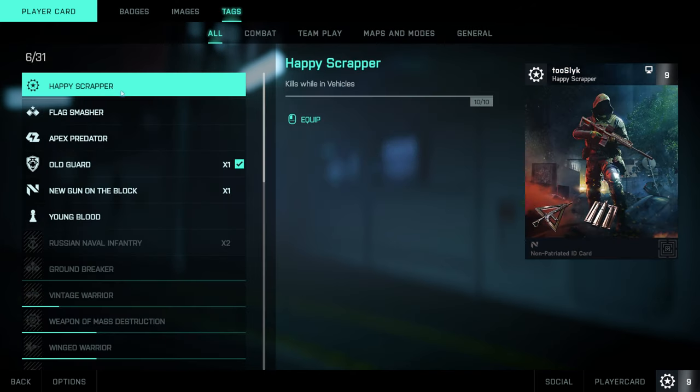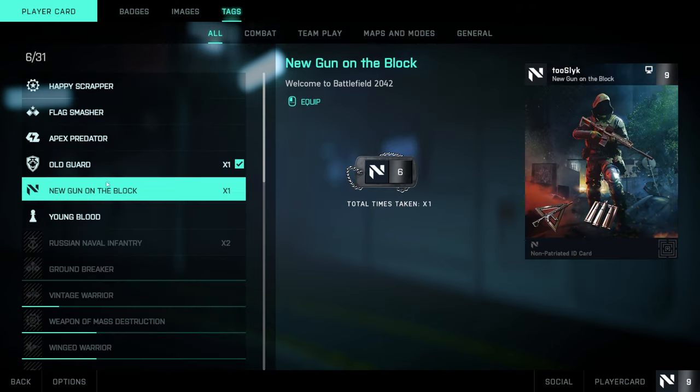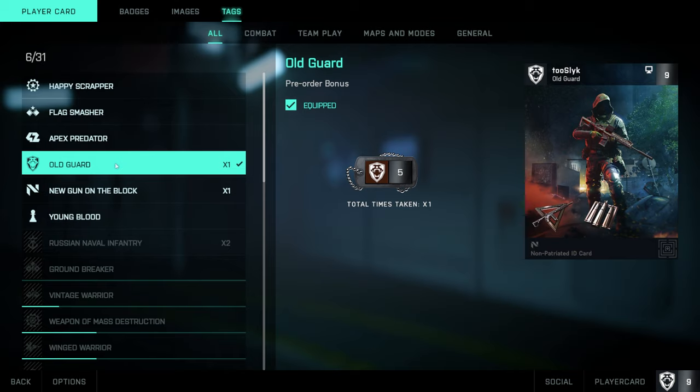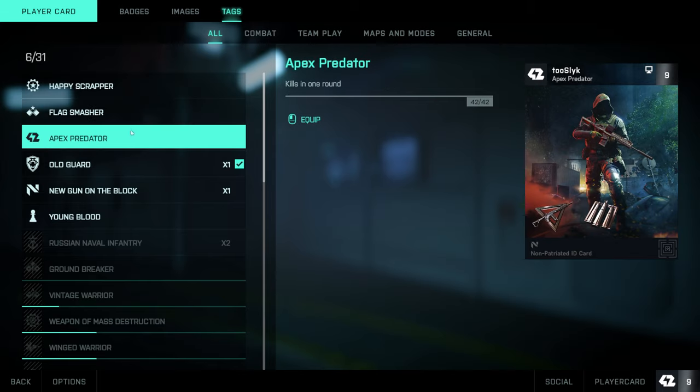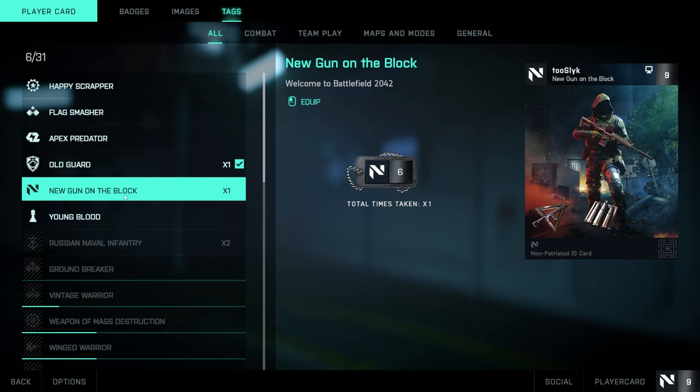You'll also have your tags. If you pre-ordered the game you're given the Old Guard tag. That emblem appears in the top left — that's what your tag is. As with other things, you're going to unlock these over time.